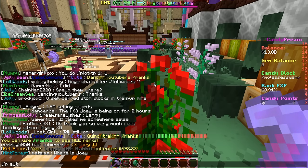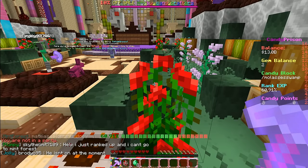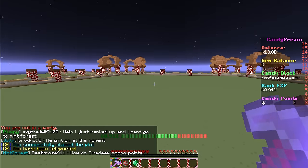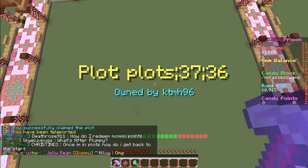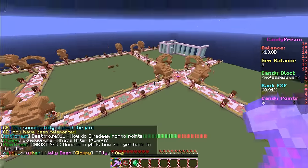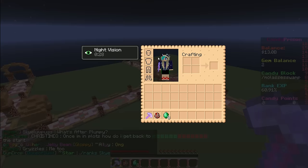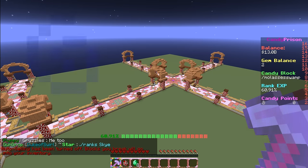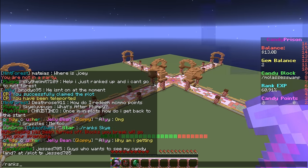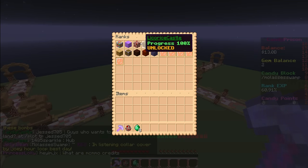I don't have a plot yet, so let's do slash plot auto. This is my plot — whoa, 37, 36, that's really far out. I have no blocks at all. Let's toggle cell — there we go. I figured I would just use these blocks to build.